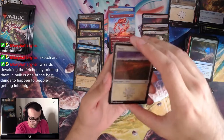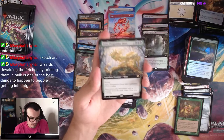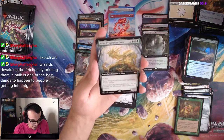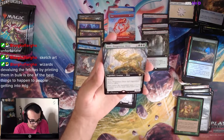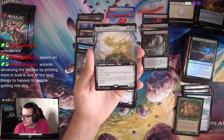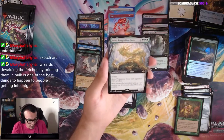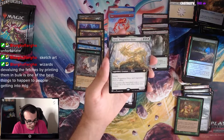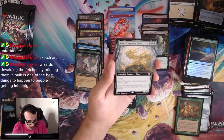This box would also be insane if we got an Old Border Fetch. We have AV Progenitor Ooze — 2 and 3 green, it has Storm on a green card? Wow. I know there's the Squirrel card that has Storm on it. It isn't legendary if it's a token. Enters the battlefield with a +1/+1 counter for each other Ooze you control, so you just make a bunch of them.